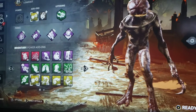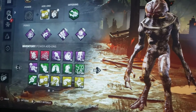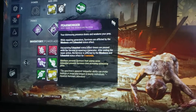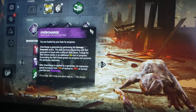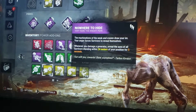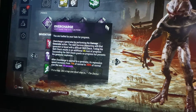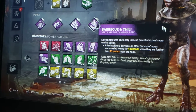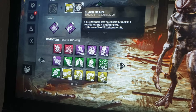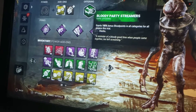Since I forgot to do it with the DBD journey video I had on Demogorgon, this time I'm going to feature his build. Right now I'm running overcharge for generator protection, fearmonger to deal with dead heart and sprint burst, nowhere to hide because it synergizes well with this perk, and barbecue and chili — obviously — as well as Barb's Glasses and Black Heart because they're Demogorgon's best add-ons, and a blood point offering.